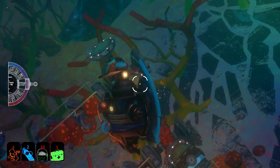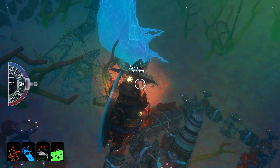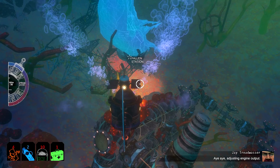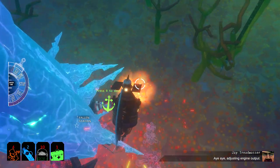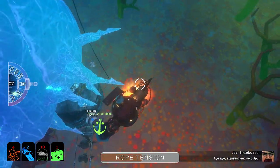I did see there was like a fallen station symbol. Don't know which direction it was — I think it was over this way. Oh look, it's there. We'll find some good stuff from over there, won't we? Let's just carefully navigate down. There's the anchor symbol — that means we can hook up there. Let's dock in. If we can — there we go. Brilliant.